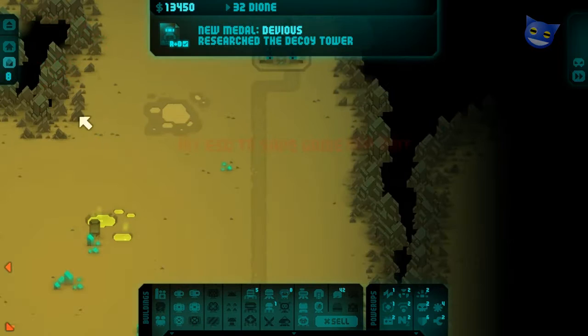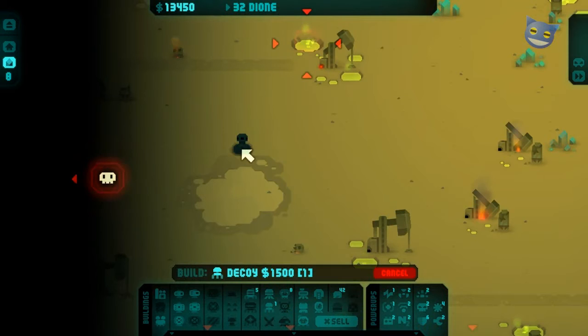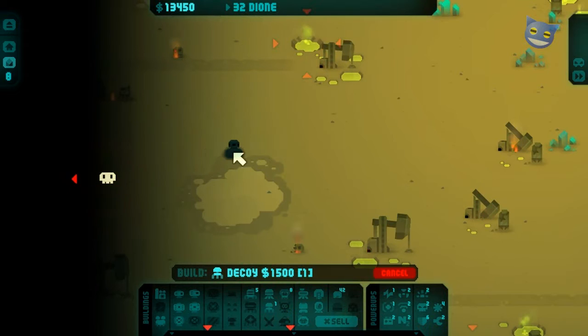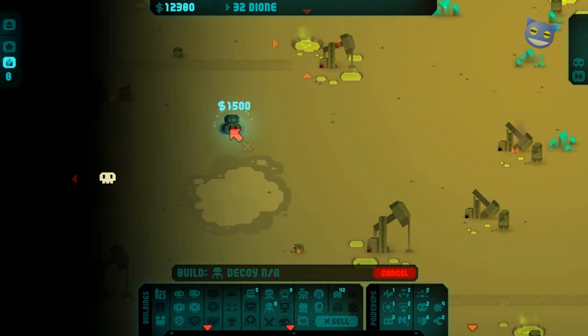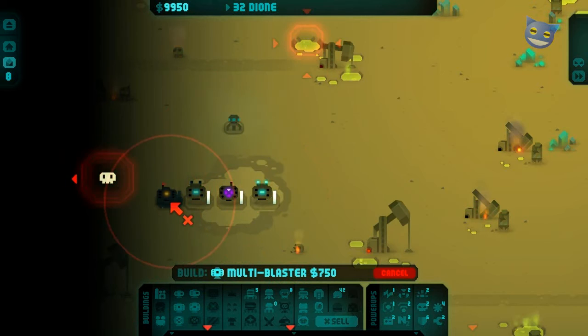So we're going to use the power of the decoy. Let's have a look. That's our base there. Some swamp titans will be coming out of there, predominantly there. We're going to build our standard defence this time — our standard defence that works pretty well for everything that we need it to do.